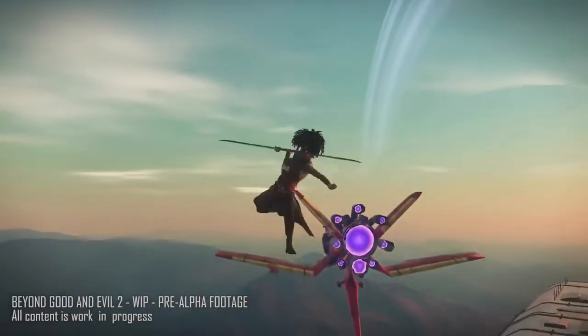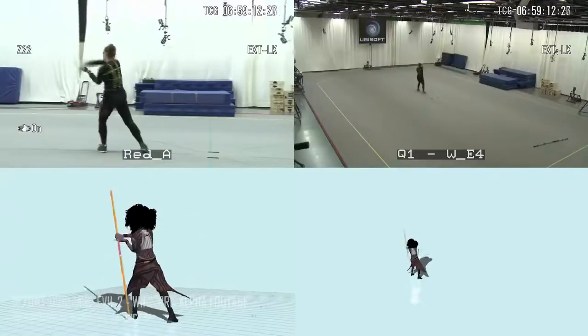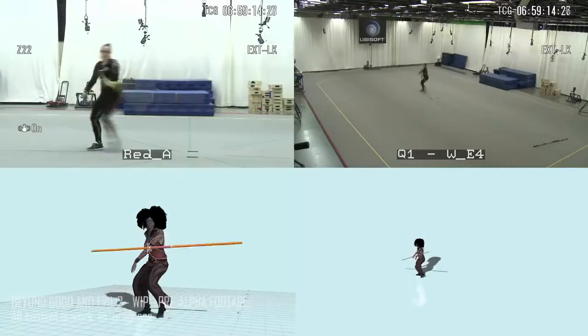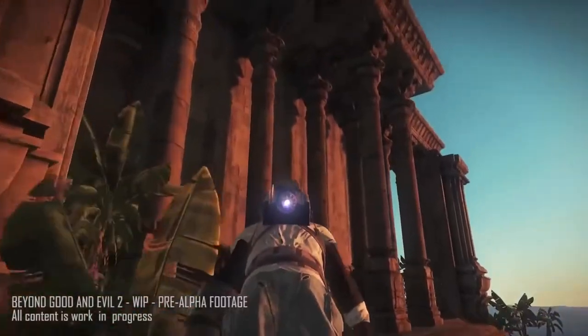The player can use his staff a bit like in the first Beyond Good and Evil. So we are working on all the mechanics of the staff — locomotion, how the character moves. We also have the jetpack, which is a great way to move in 3D.